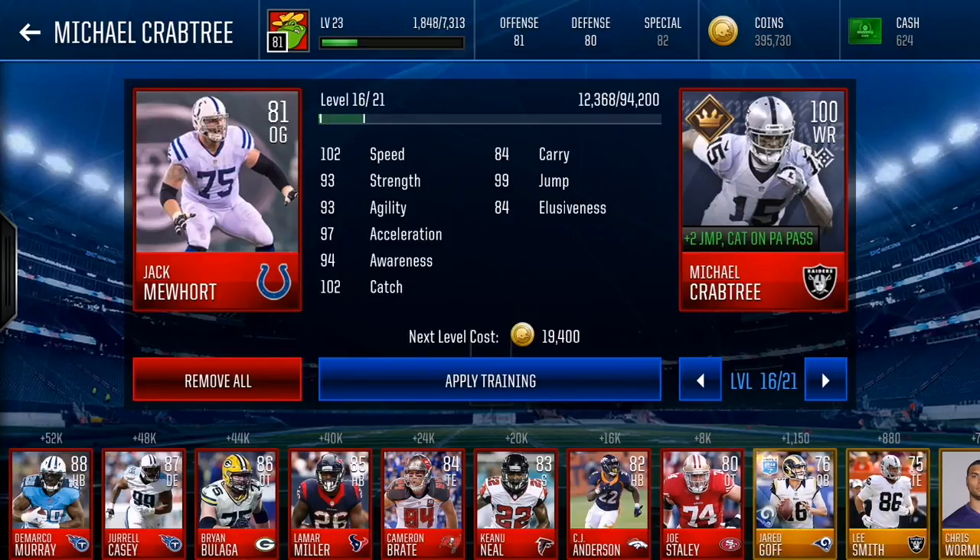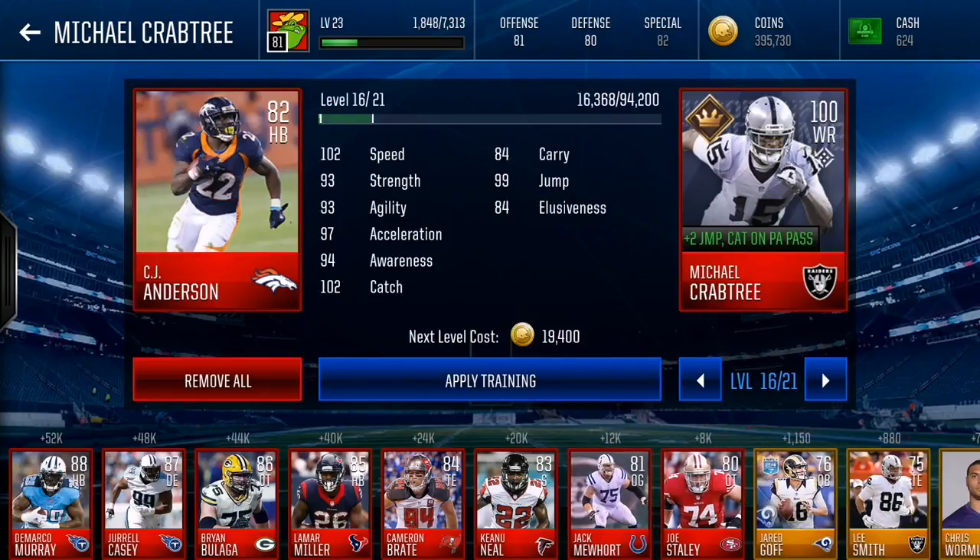82 overall players give you 16,000 training points each. They cost 100,000 coins each and you can buy 20 of them within the 2 mil cap, giving you 320,000 training points total. That is the most efficient so far — 320,000 training points from 82 overall players is definitely the most efficient.